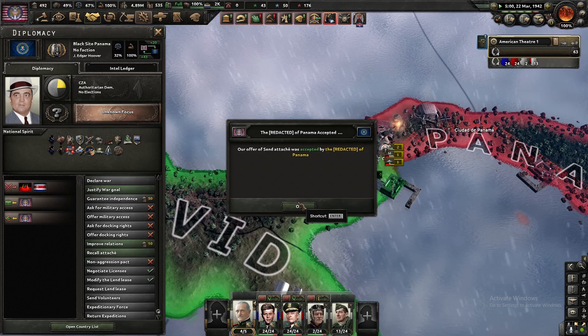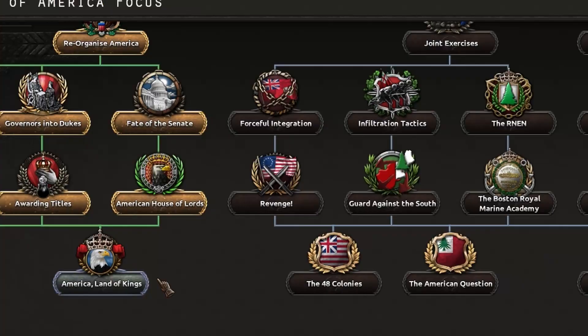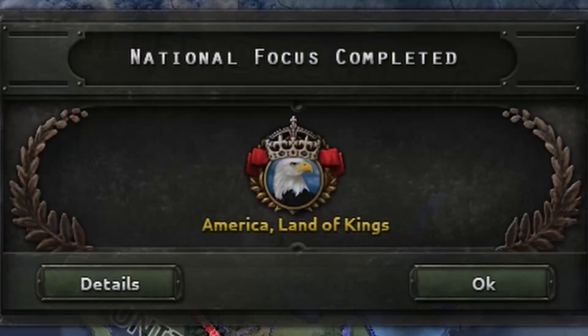In a mad rage, I actually started justifying war on Colombia and Costa Rica, as they would pay for what they did to Mr. Funny Man in Panama. Either way, we had finished reconstruction — a new age was upon us, where America would be truly the land of kings.